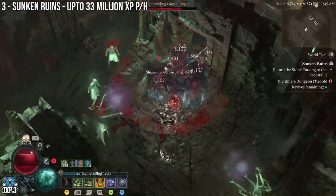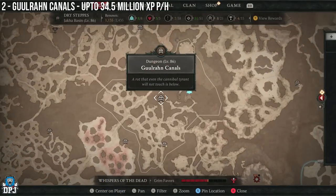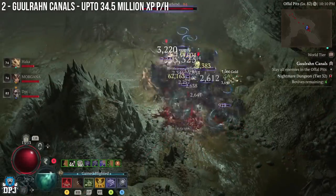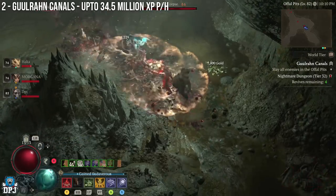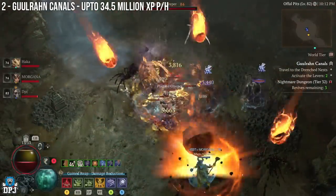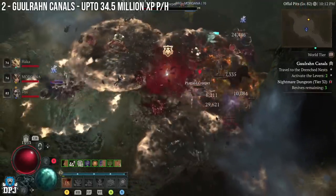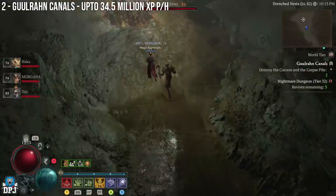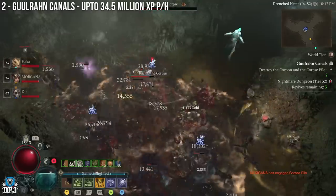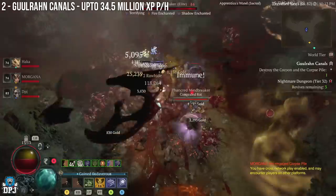In at number two we have the Gulran Canals. I posted a video on this about two or three days back, not long after the 1.0.3 patch, and I couldn't believe how good this is — upwards of 34 million XP per hour if you're efficient with your build. What I loved about this one is when running it there were sometimes three or four events per dungeon, giving you even more XP gains and loot.